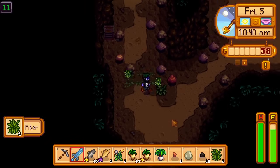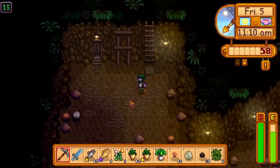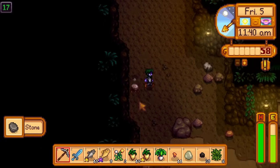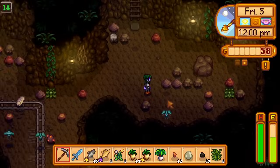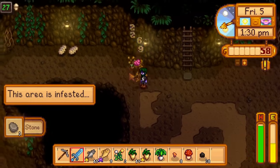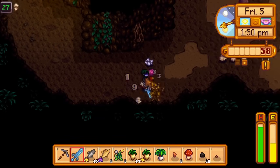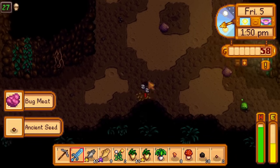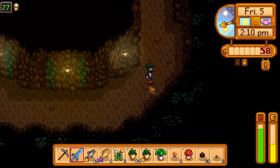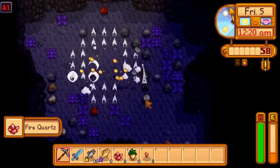A secondary goal is collecting all items to complete the boiler room: a copper bar, iron bar, and gold bar; a quartz, earth crystal, and frozen tear; and one solar essence and one void essence — though these are only needed by about 10pm tomorrow. At 1:30pm I reach a monster floor. Normally this requires a staircase bypass, but I have Neptune's Glaive and go through enemies like a hot knife through butter. It takes one in-game hour to reach the next floor. I make my way floor by floor, stone by stone.